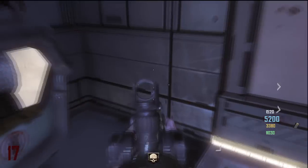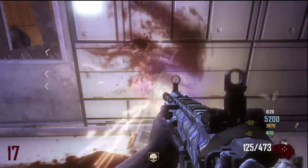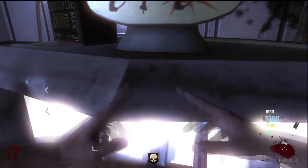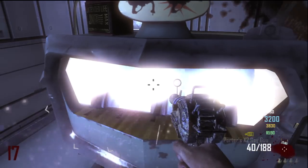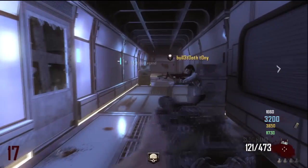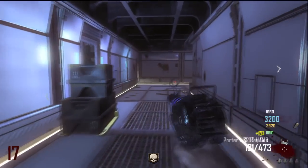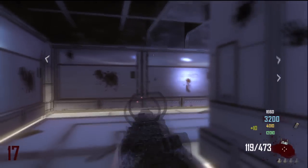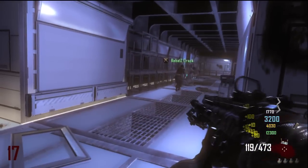Right here I have the HAMR and you can see it's already pack a punched. I pack a punch this gun one time, I pop it in for the second time, and watch — boom, a reticle appears on there. The next time when you pack a punch it has an ACOG scope on it, and then the fourth time it changes the rate of fire to semi-automatic.